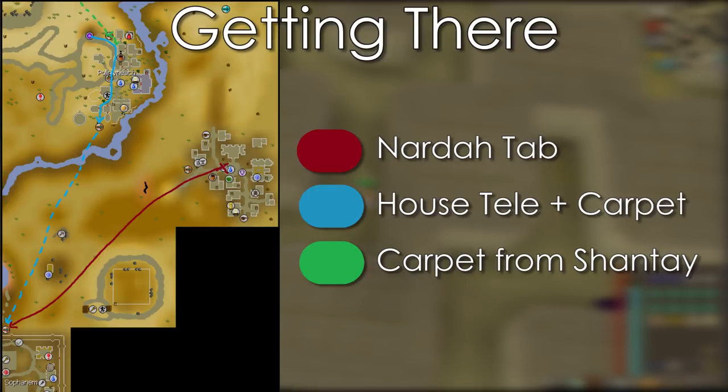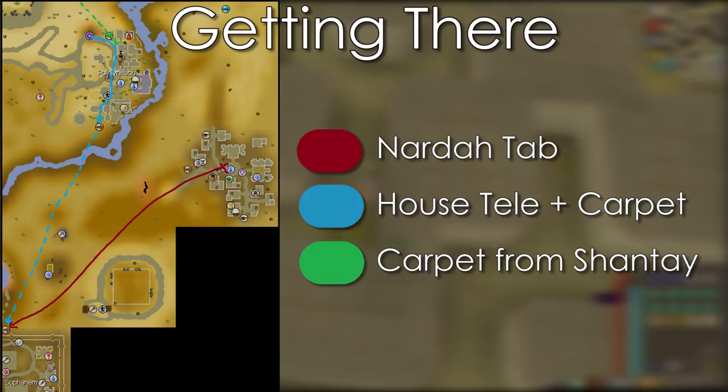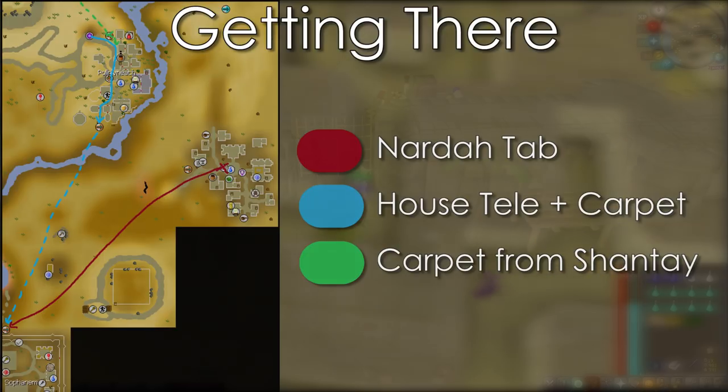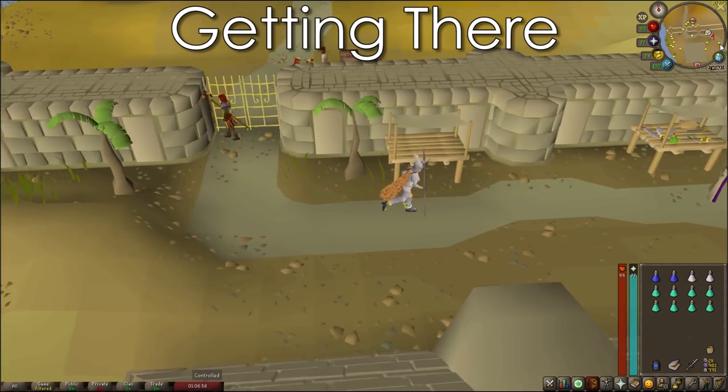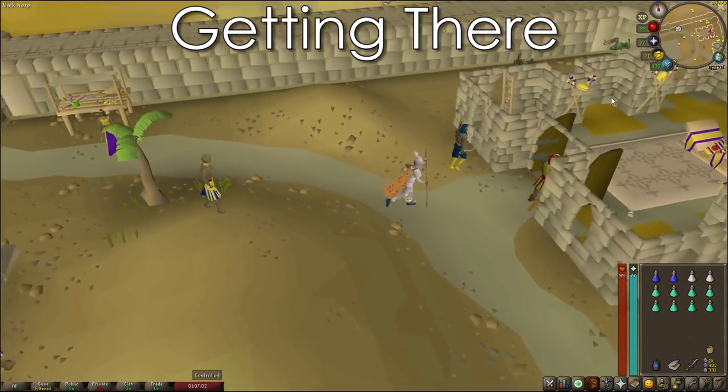Getting there is actually a bit of a walk — there's only one super direct way and that's by using the pharaoh's scepter. It teleports you directly there but it's six mil so it's far too expensive for 99% of players. You can walk directly from Nardah with another teleport tab, high level players can use a desert amulet, or you can use the magic carpet system by either teleporting to Pollnivneach and taking it from there, or getting a Shantay pass and taking the carpet to Pollnivneach and then to Sophanem. Once you're in Sophanem you'll be entering the most northeast building of the city marked by the red exclamation mark. I'll be showing you exactly how to get to the locust rider a bit later.